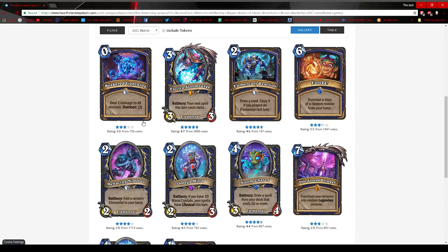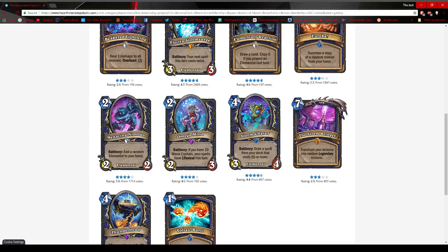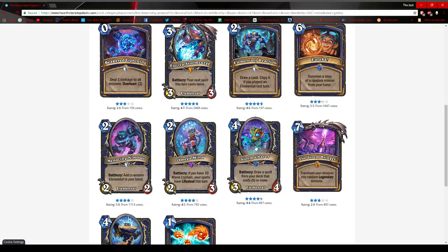Eureka copies a random minion from your hand. It's possible that creates a Malygos Shaman deck — that could be a real thing. Other than that I don't see it in current Shudderlock. Menacing Nimbus adds a random elemental to your hand — great card for elementals, but elementals didn't work before because they weren't good enough. Omega Mage: if you have 10 mana crystals, your spells have Lifesteal this turn. I still think it doesn't replace Healing Rain because Healing Rain can be played earlier, but it's a good card and will see experimentation. Storm Chaser draws a spell that costs five or more — decent, might be on the weaker end, but it tutors Volcano even if you only run two.